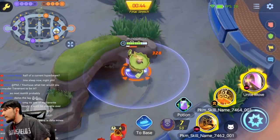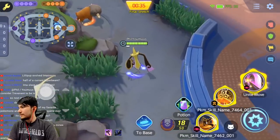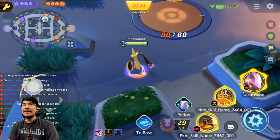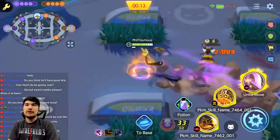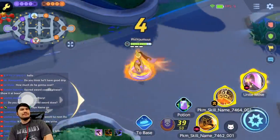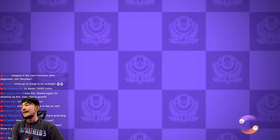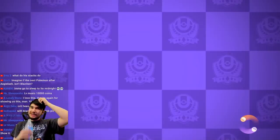Do you guys have any questions about Aegislash? What tier would I consider Trevenant? Probably low A tier or high B tier. The unite damage might scale — first hit did 2700, second did 1700 on the bee. It might be an execute move. As for Blaziken — not confirmed. The leaks about Blaziken aren't proven, whereas Aegislash is obviously proven since we're playing it right now.